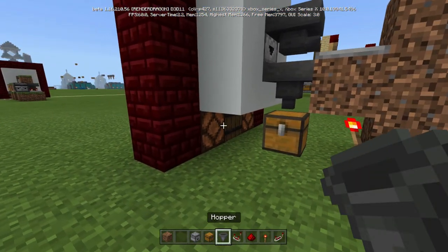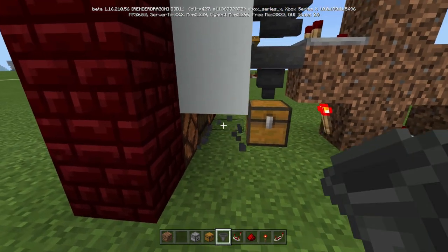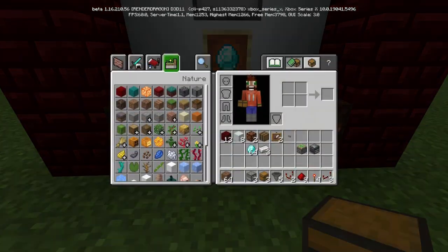Before we do that, come over here with this hopper and put one hopper here, one hopper. Before we do that, break this barrel for a second and put a dropper there. Now put the barrel back.